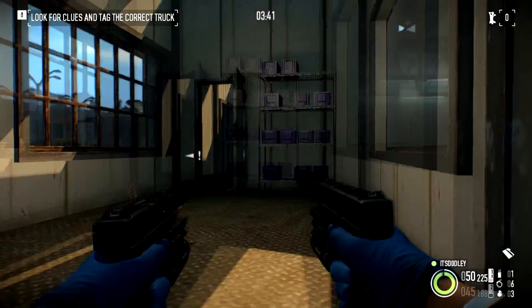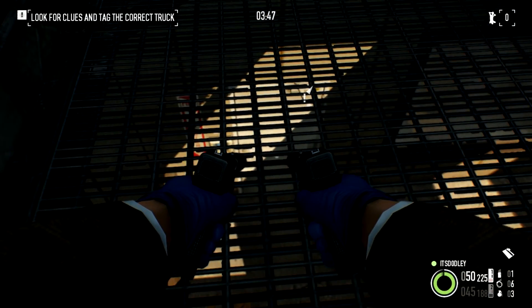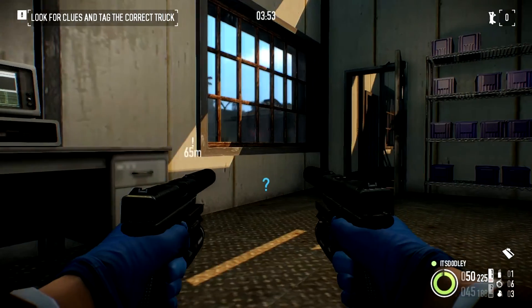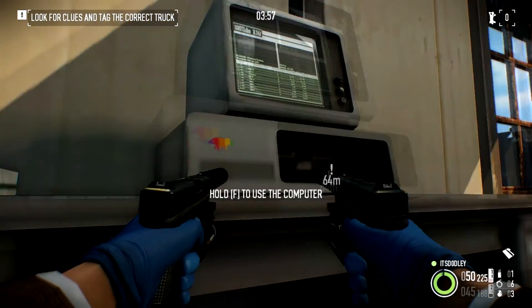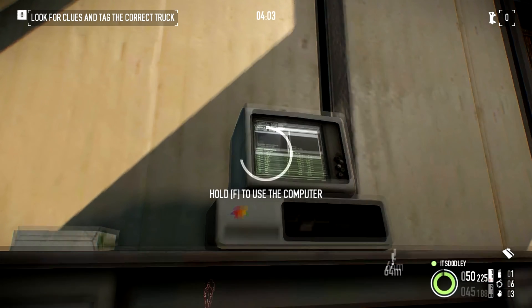Once you get in here, this warehouse has two computer spots. We're looking for this computer here — it could be down there, which has a security door, or it could be up here which has no security door. Security doors are why we have our key card, and this is why you need it. You gotta remember every name that comes up on that computer, so make sure to write them down.